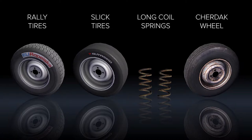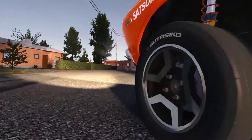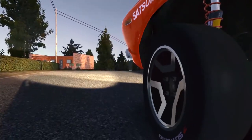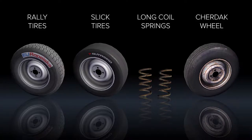Finally, there's a list of parts that are forbidden by Finnish law. You mustn't put long coils from the mechanics junk. Tires must have a fresh tread, so neither the old wheels from the mansion nor slicks are acceptable. Rally tires aren't accepted for some reason either.